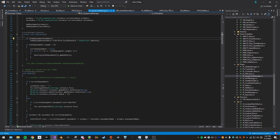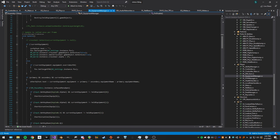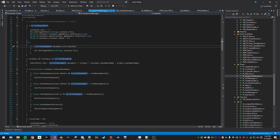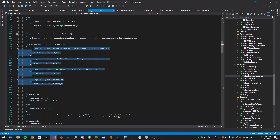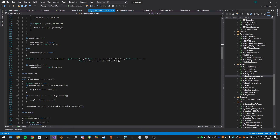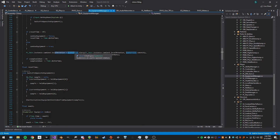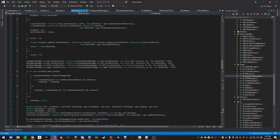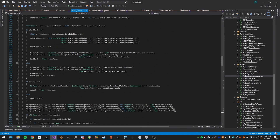Then we have setting equipment text and the FOV. If we're overriding the FOV we set it; we set the equipment text. For key binds: pressing 1 equips primary, pressing 2 equips secondary, pressing F equips secondary, and pressing Q swaps to the opposite equipment like in Counter-Strike or Source games — I like it a lot. We also set the camera's local rotation back to zero.